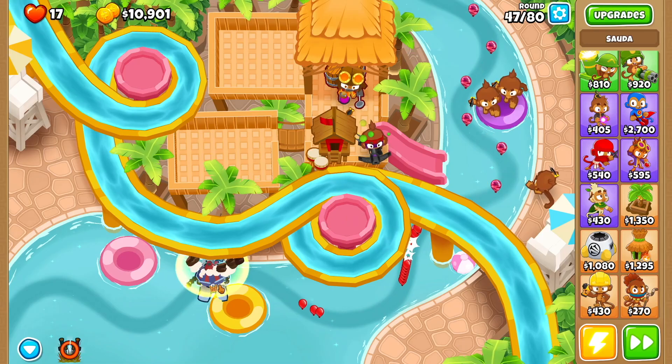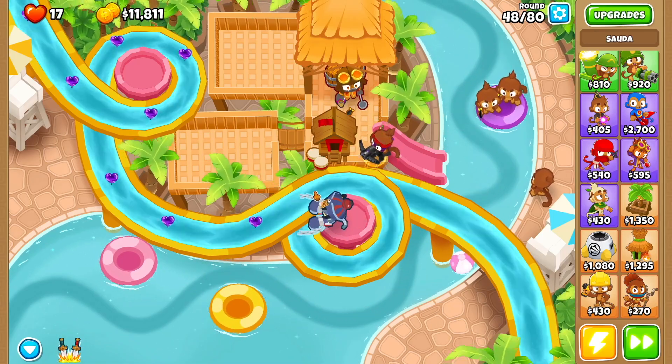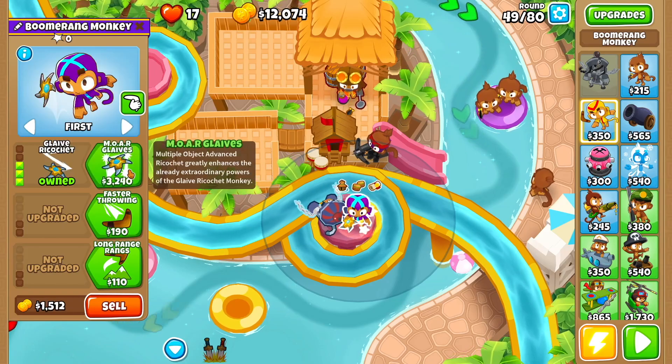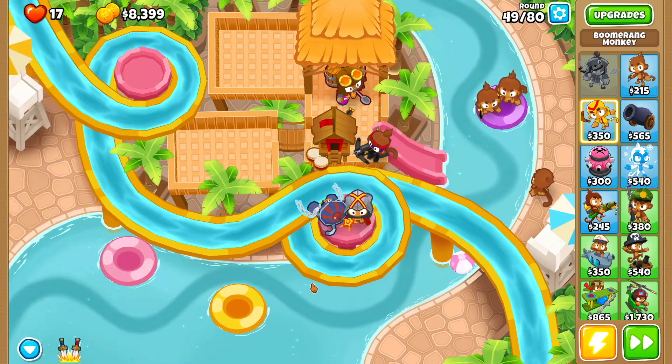On round 47, just use Soda's ability when you get the leaking balloon right here. By the end of round 49 you want to get yourself a boomerang monkey right here. You're going to go improved rings, glaives, glaive ricochet, more glaives, long range rings, and red hot.